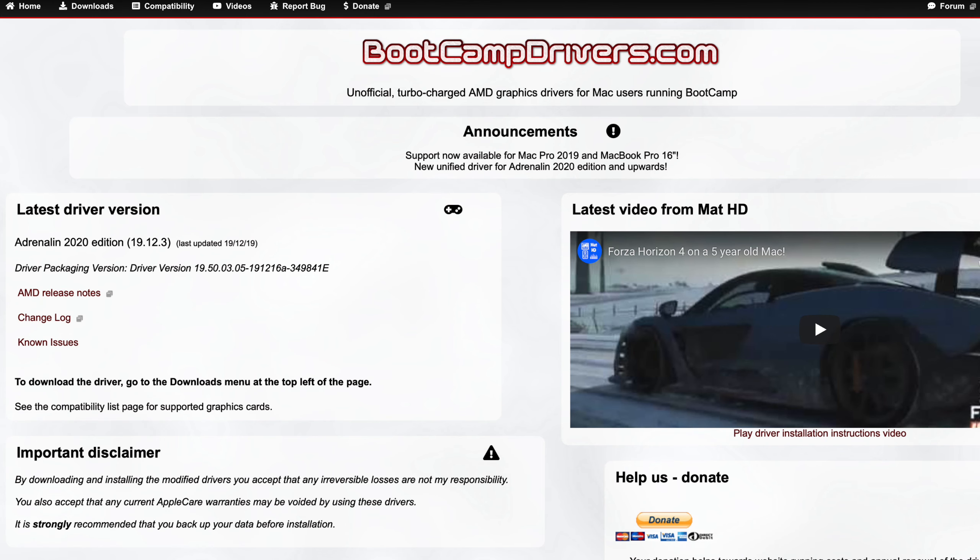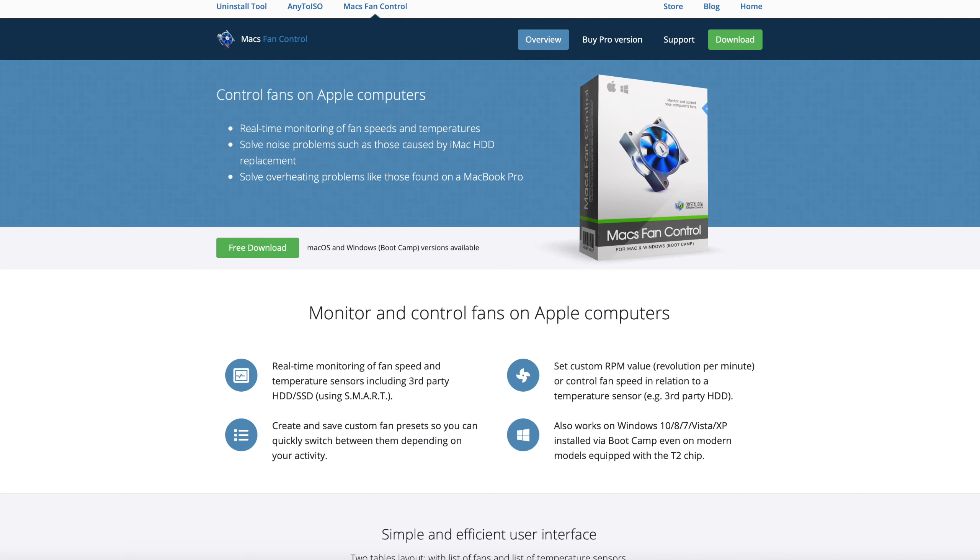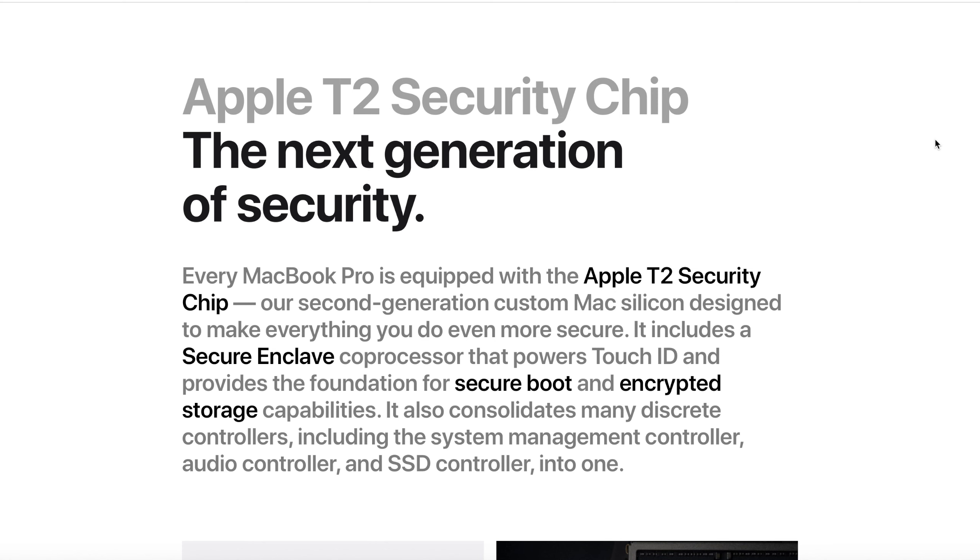Once you have Windows 10 up and running in Boot Camp, there are a couple more things you'll want. Go to bootcampdrivers.com and install the latest driver. You'll also want to install Throttle Stop and an app called Macs Fan Control, which lets you control the fans in Windows. Up until recently, Macs Fan Control didn't work in Windows on systems with the T2 security chip, but they just released a new version with Windows 10 support. I'll show you how to monitor fans and control temperature through it.